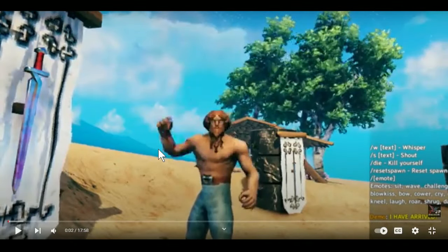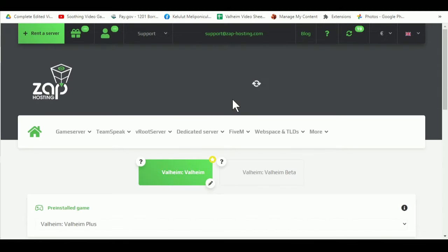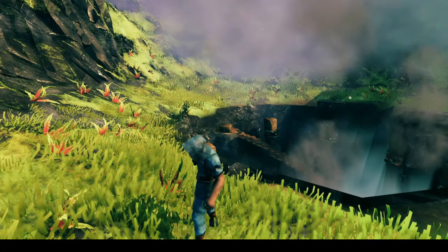To get started, minimize the video, scroll down, and click on the first link in the description of the video. This will take you to the Zap Hosting page and give me credit for the video. Thanks for watching and I'll see you in the next one.